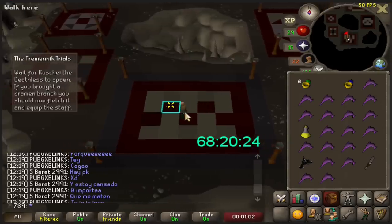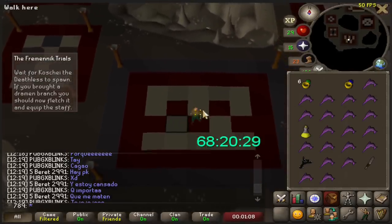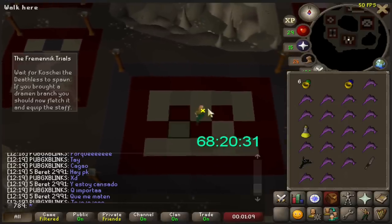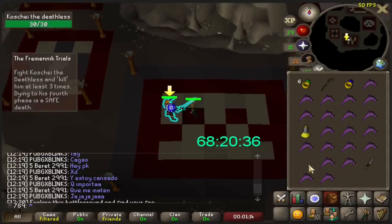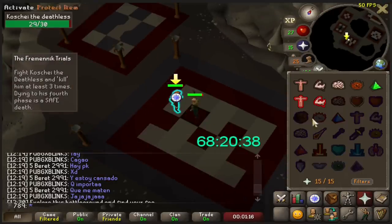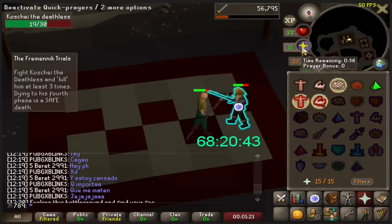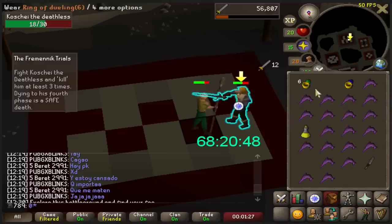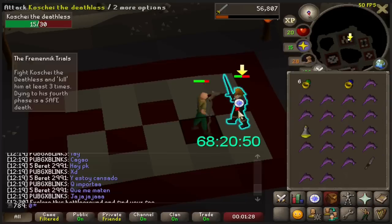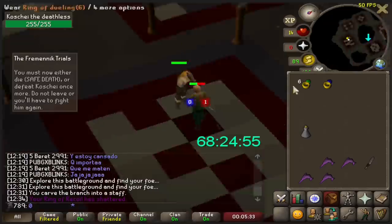In Fermi Trials, there's one boss fight where you're not allowed to bring in any gear or weapons. However, you can bring in rings, so I made myself two Rings of Recoil and jumped right into it. This is where the first Dramen branch comes to use, because I'm allowed to bring in the branch and a knife, and I can craft the staff while I'm inside the arena. This gives me a better weapon to kill him with, and since I don't have overhead prayers, I was kind of nervous, but it turns out with the Dramen staff it was actually pretty easy. I also happened to have a strength potion from a random event. After killing him three times, I'm finally allowed to let him kill me and progress with the quest. However, I will not be completing this quest until later on.